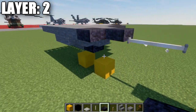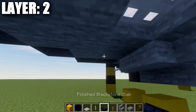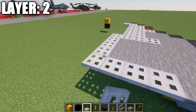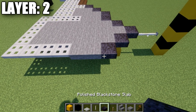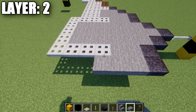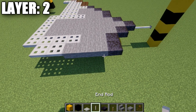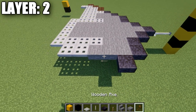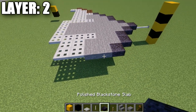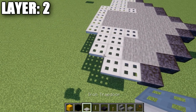Place down a polished black stone top slab coming off the side of the stone stair, then a stone upside-down stair, two stone full blocks, a stone upside-down stair again, and then one and two stone top slabs back, followed by an iron trap door. After that, place a black stone top slab coming off the stair. Going back, place down two stone top slabs, and then four iron trap doors back. Next, go to the side and place down a polished black stone slab, go back one, two, three stone blocks, followed by two iron trap doors.